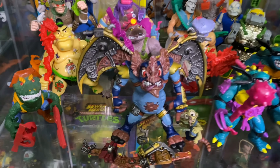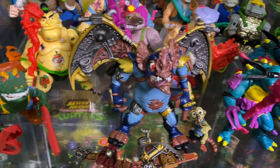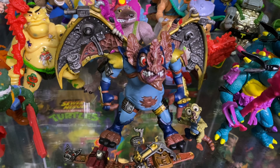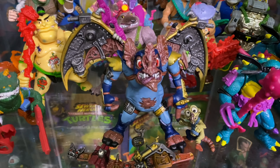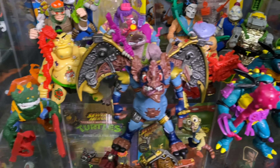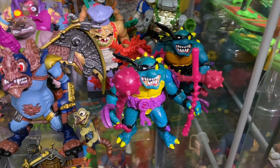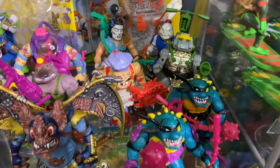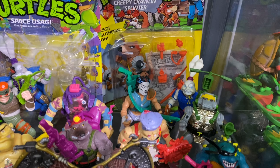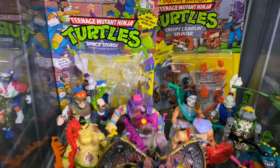And then down here I have my custom — I still love this guy, he is freaking amazing. We got Needlenose and Wungnut, then we have Leatherhead right there, we got Slash, I got the Yellowbelly variant, and then the regular. These guys back there, and I got a Creepy Crawling Splinter and Space Usagi in package.